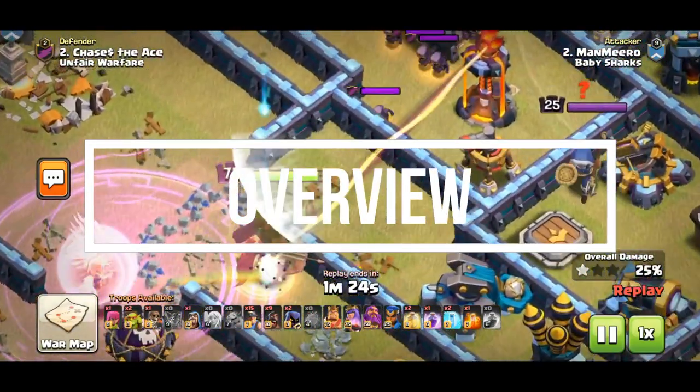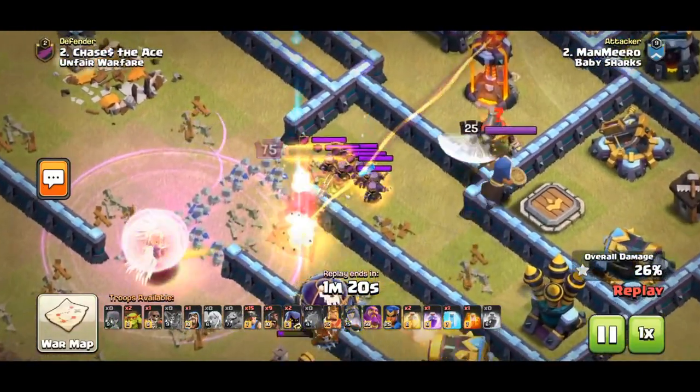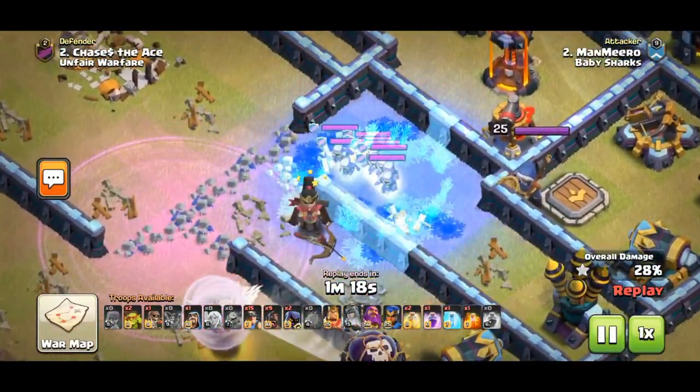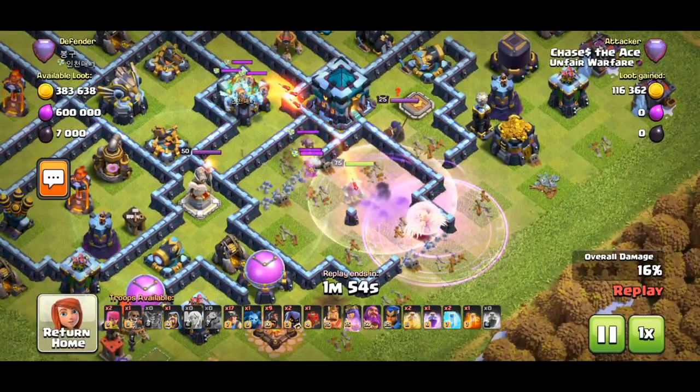The Clan Castle Troops are a crucial defensive presence at every Town Hall level, and knowing how to deal with them can be the difference between a successful attack and a fail. There are two main types of defensive CCs: Damage and Stall.